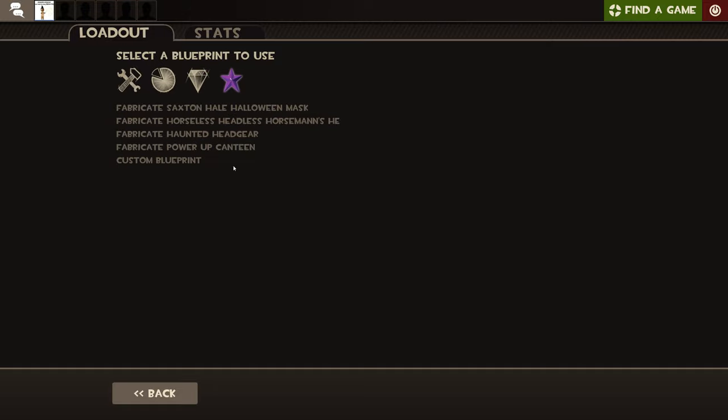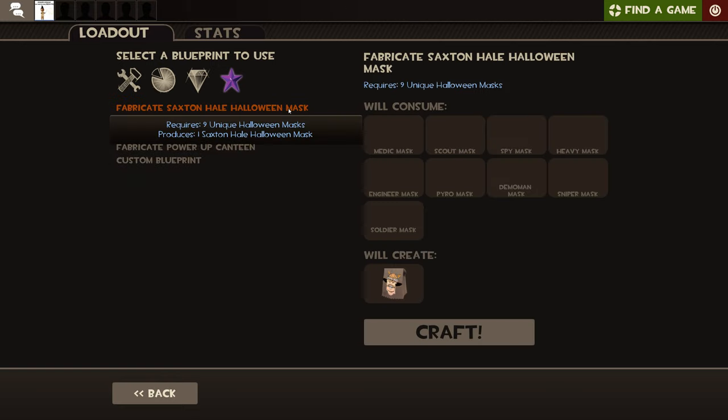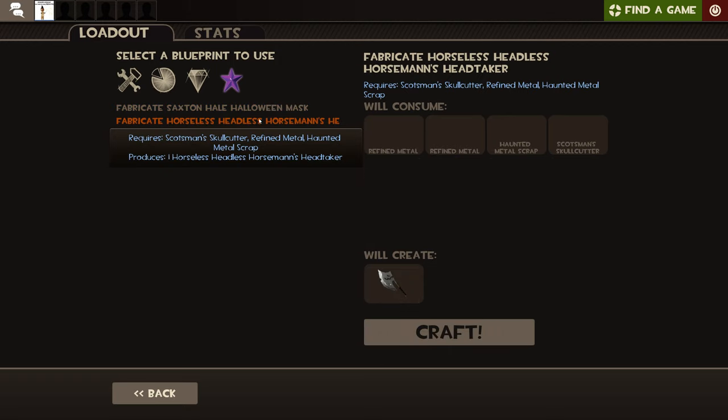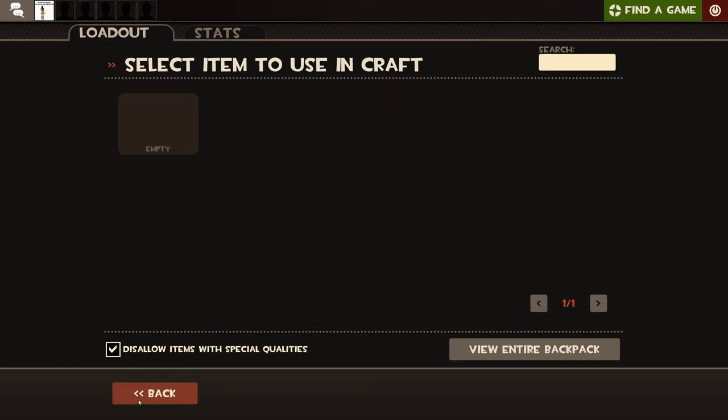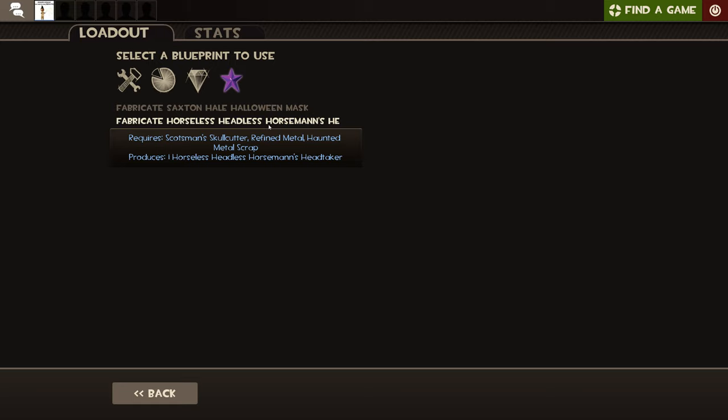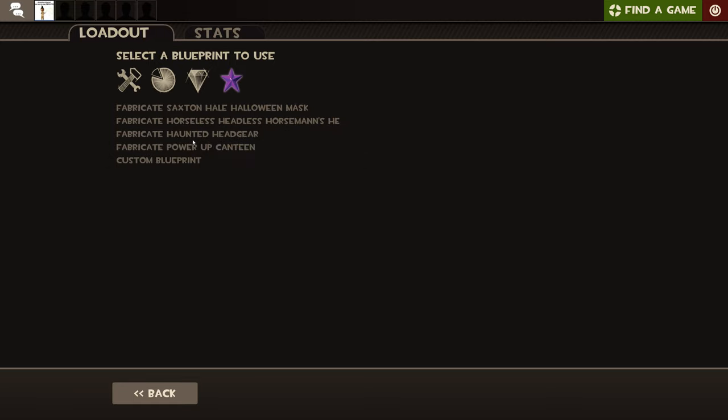Now, special crafting. This is mainly for Halloween stuff — like if you get every single mask of the Halloween set, you can get the Saxton Hale Mask. And if you get two Refined Metal, a Haunted Metal Scrap, and a Scotsman's Skullcutter, you can create the Horseless Headless Horsemann's Headtaker. For a haunted headgear, you put in four Refined Metal and one Haunted Metal Scrap to get one haunted headgear.